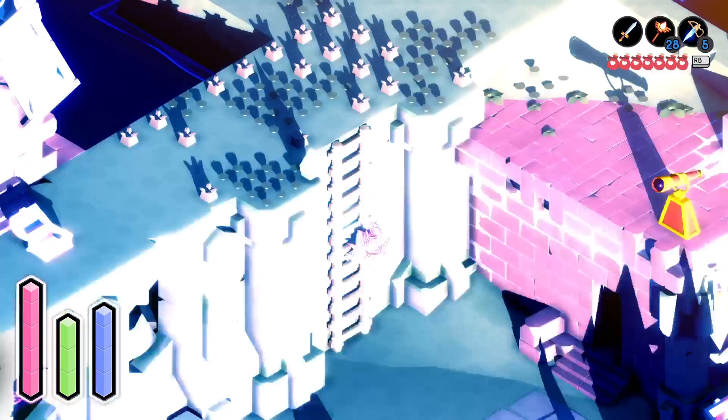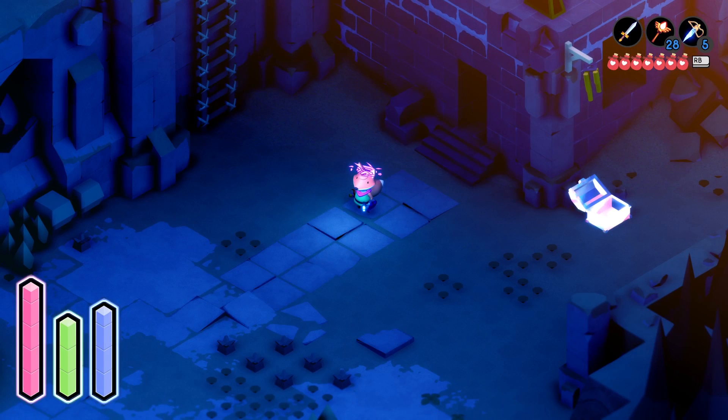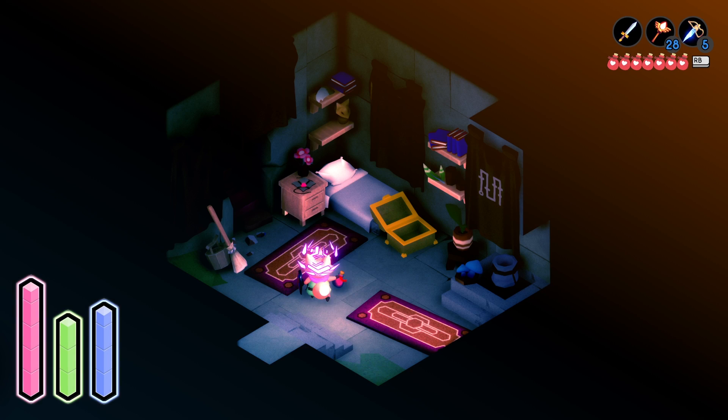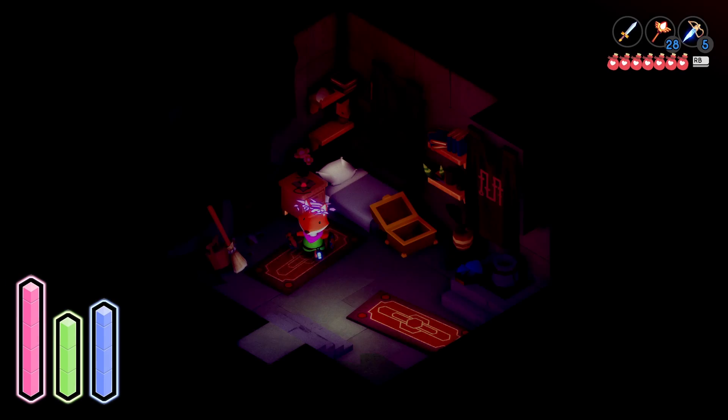This is going to be right by the windmill. Make sure to go down. Make sure it is daytime — this is right after you get the shadow dash or the ghost dash and you get your corporeal body. You definitely need both. Make sure to come over here to this area and then rest in the bed to make it daytime. This is very important for this specific one.